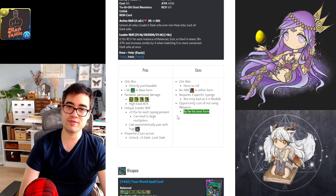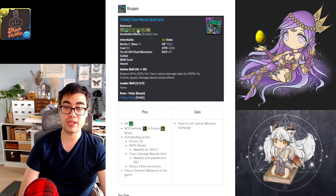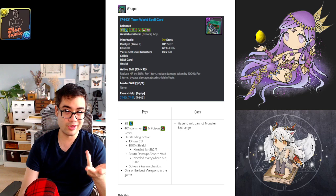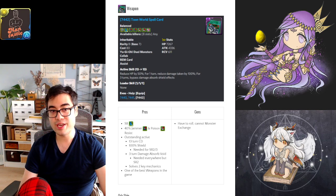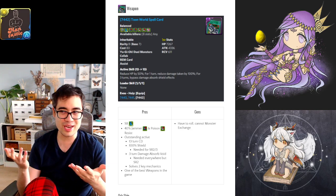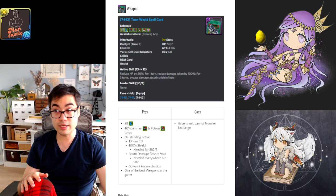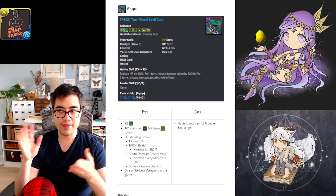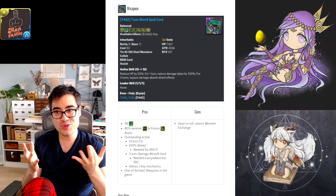The big opportunity cost is not using Pegasus's weapon assist, which is really his best form. This weapon assist gives you a single skill boost, 40% jam resist, and 40% poison resist. The active skill is the main appeal — you cut your own health, which shortens the cooldown, which is actually a cooldown buff. You also get one turn of 100% damage reduction, which is mandatory to bring in SR2 and SR3, the two current endgame content dungeons where you need a shield.